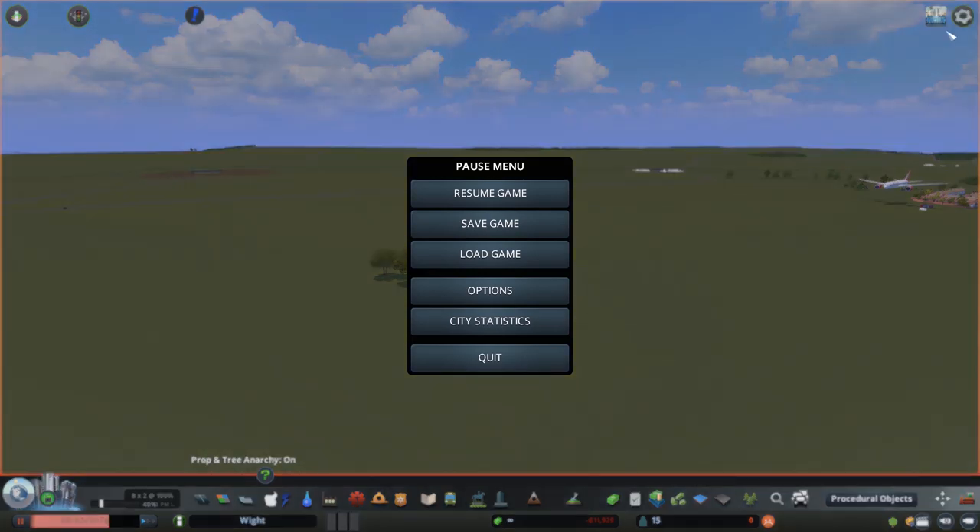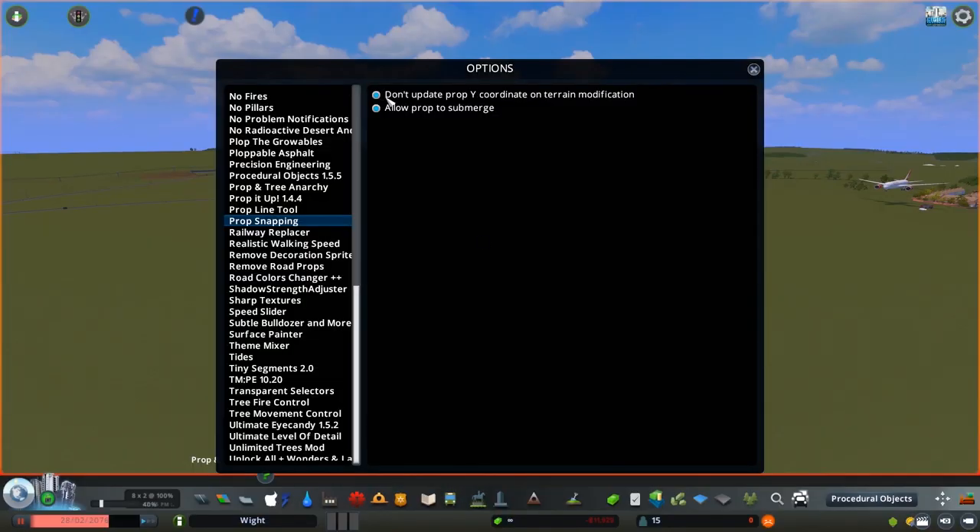Now lastly, I just want to run through the options for Prop Snapping. There are two buttons that you can toggle, and these are both highlighted by default. I would highly advise you keep it that way, but let's go through what each of these does.